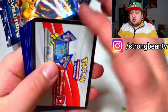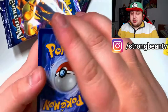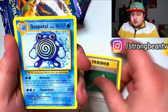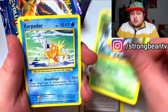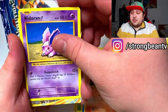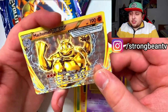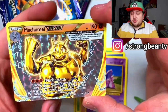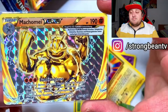Come on! Here's the code for you guys. Magikarp, an energy, Vulpix, and Meowth — and yo, we got a Machamp BREAK! We actually pulled something! And that's it guys, not so lucky this time overall, maybe next time.